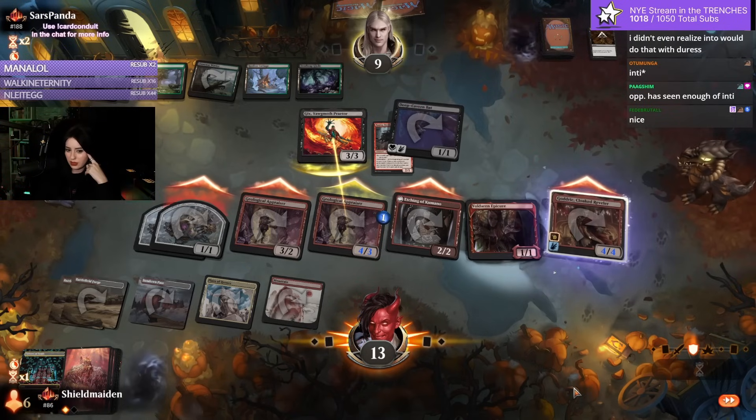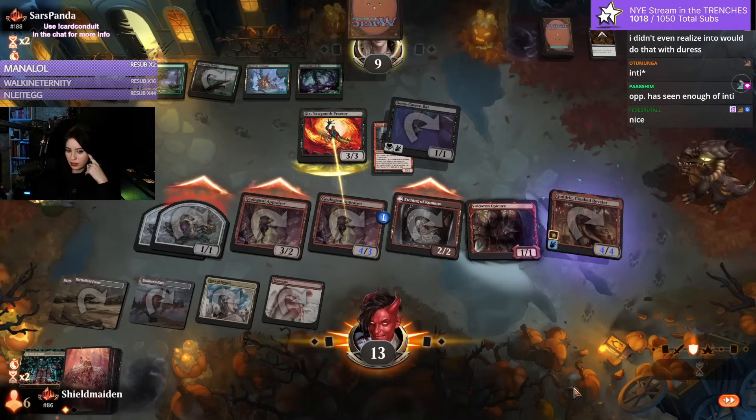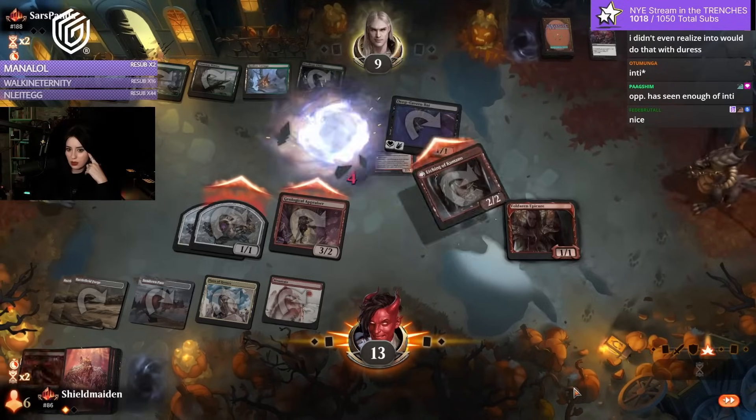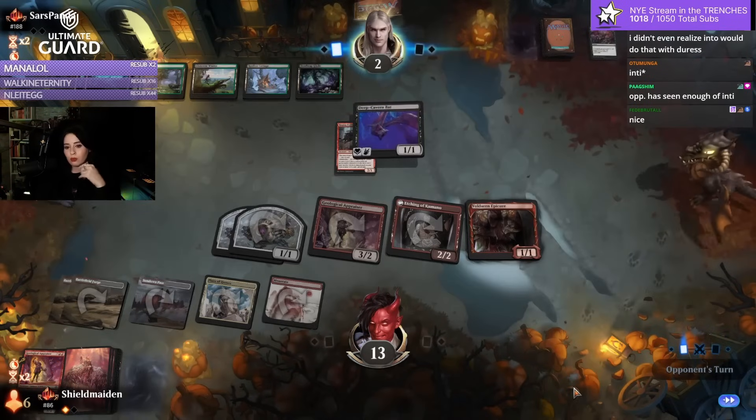Annoying, most likely. Go for the throw — Bitter Triumph. They had to discard Atraxa. Wow, that's pretty huge. I guess they had no choice; we pushed for enough.